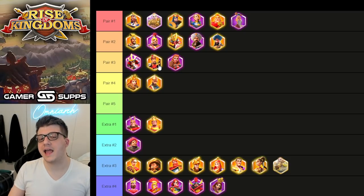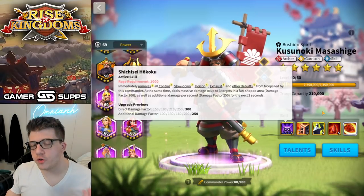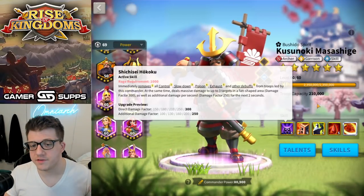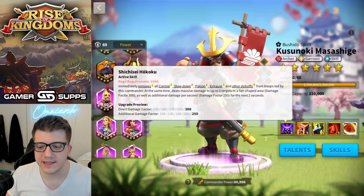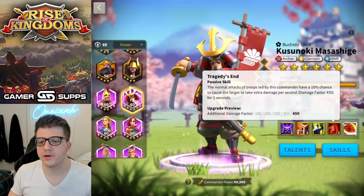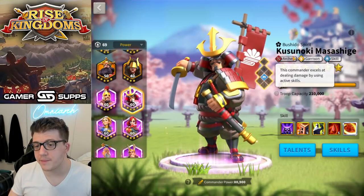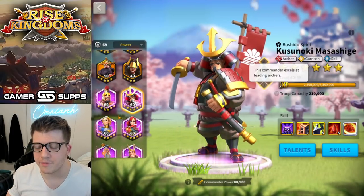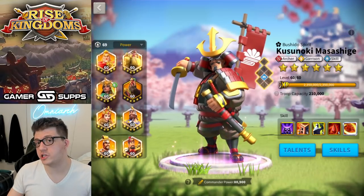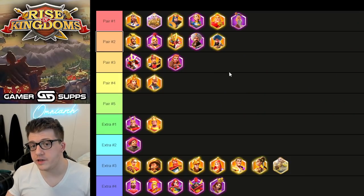Kusinoki with YSG is just too squishy to recommend in the open field. What I can say is that a Kusinoki primary with YSG secondary is a good pair in Sunset Canyon for your back row. Kusinoki removes all debuffs and then on the next turn YSG hits with a massive AOE — really, really nice. You're getting nice archer stats from YSG, some damage over time from Kusinoki, and he's got the skill tree so you're not missing out on anything with him as primary.